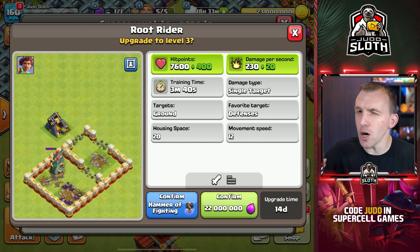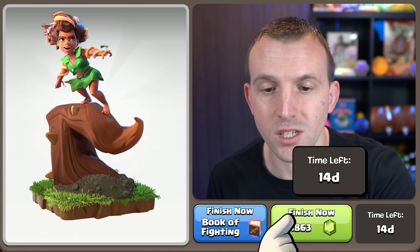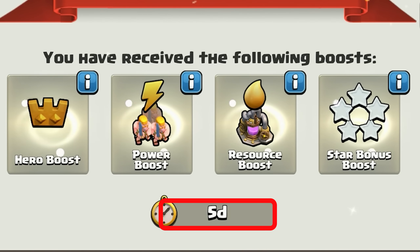I gave you a bit of an upgrade guide to the troops on sneak peek one, but this is going to be the troop that I upgrade first — 22 million Elixir and 14 days to upgrade. Remember, when you do upgrade to Town Hall 16, you have 5 days of army boost, so you can utilize this max level.